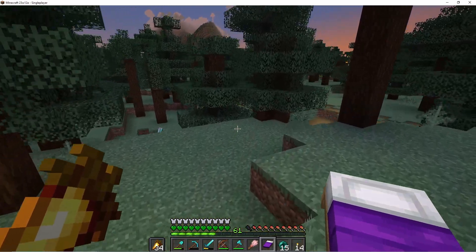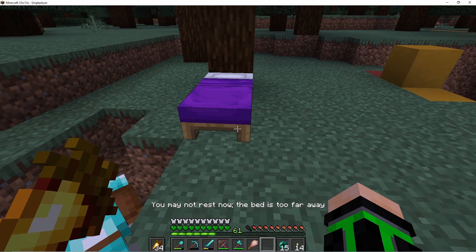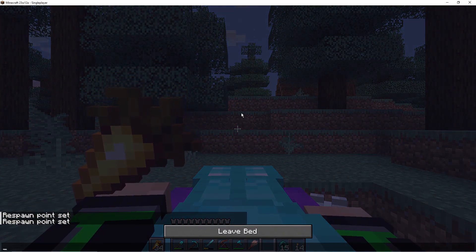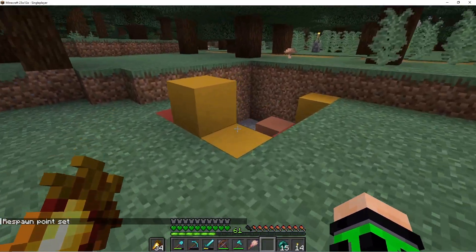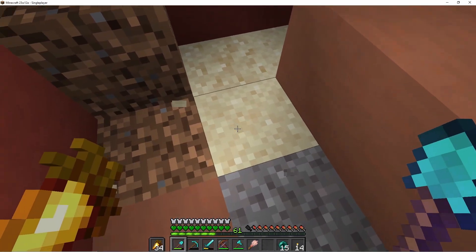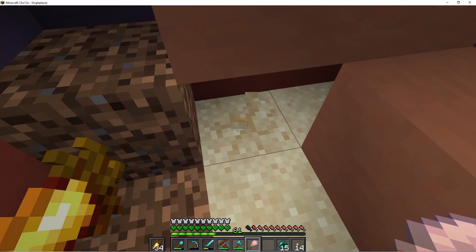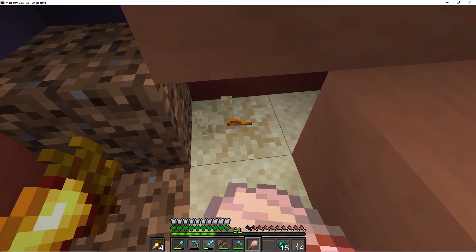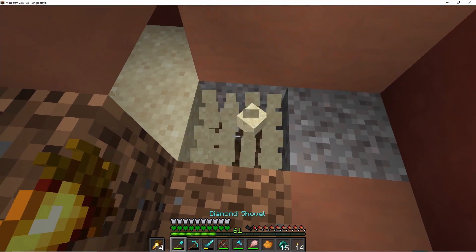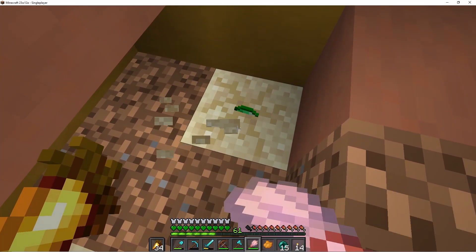I want to go get a bed — I'm so stupid. I better not have anything valuable. All right let's try to do this again. Suspicious sand and gravel will fall — right click. Okay, the potato — orange dye. Another one — emerald! Okay, I was right.